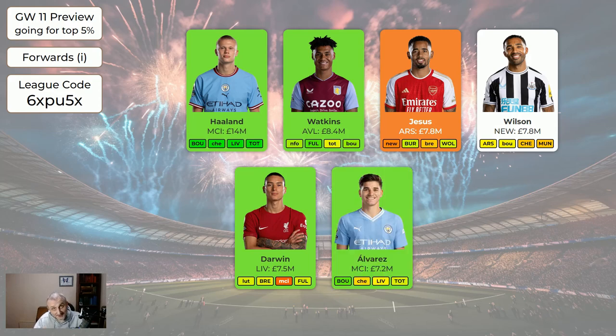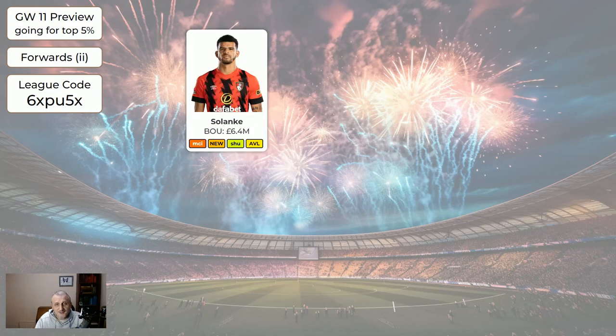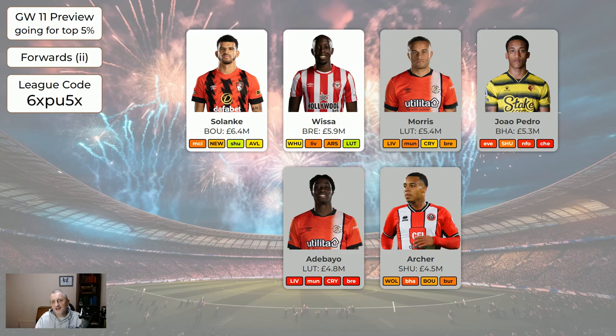Alvarez at 7.2 is green — he's got an easy fixture this week and you probably just want to keep hold of him. If you're wild carding, you want Haaland, and then Darwin and/or Alvarez is fine, or Watkins and a very cheap striker. Howland — Man United have been very disappointing; he's bound to get some good scores at some point but it's just not working out. The cheaper forwards: Solanke is fine, Visser is fine, Morris is grey at 5.4, Jao Pedro at 5.3, Adebayo at 4.8, Archer at 4.5. Those last four are really to help with your finances — they'll often be on the bench, but Jao Pedro does get minutes just about every game and is the penalty taker, though he's not necessarily going to be on the pitch when a penalty is awarded. Any players shown that aren't red or orange are absolutely fine to have.